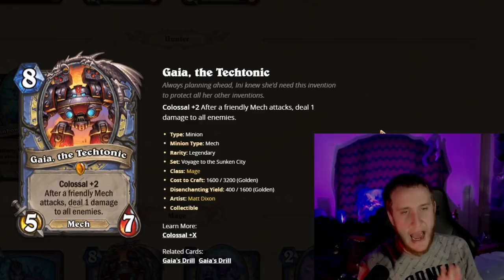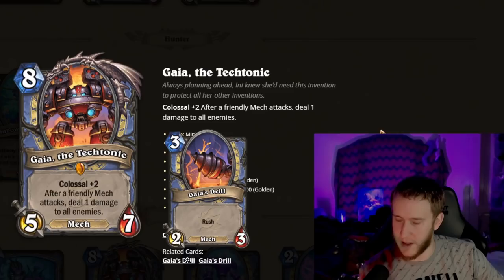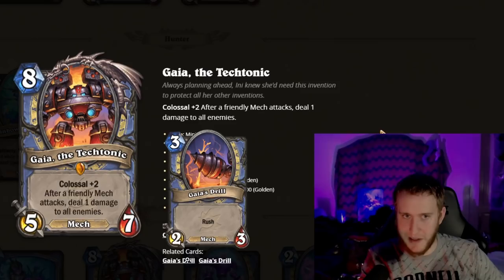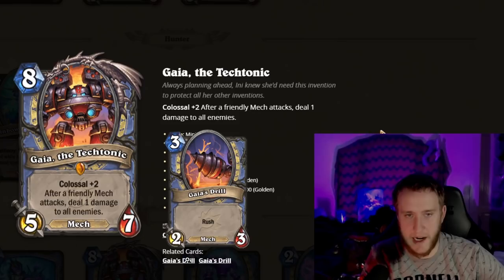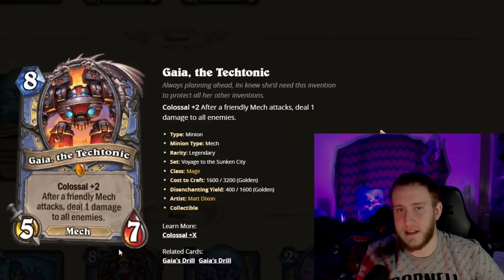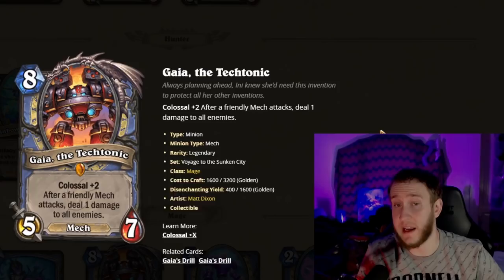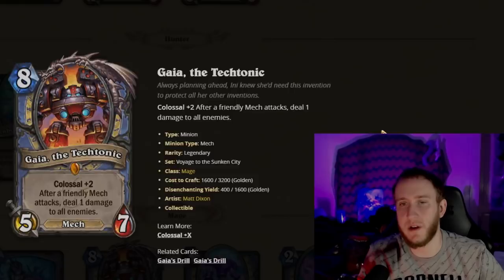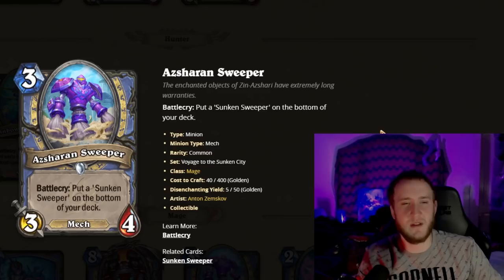Gaia the Tectonic is an eight-mana Colossal. After a friendly Mech attacks, deal one damage to all enemies. It comes with Colossal +2 — two Gaia's Drills, each a 2/3 Rush. Essentially it casts like double Swipe to the entire board every time a Mech attacks — it'll clear almost anything. Twin Tyrant is literally shivering in the corner. If you live to turn eight with this, you're just going to stabilize because that's a lot of board clear. Very very strong, like all the Colossal minions.